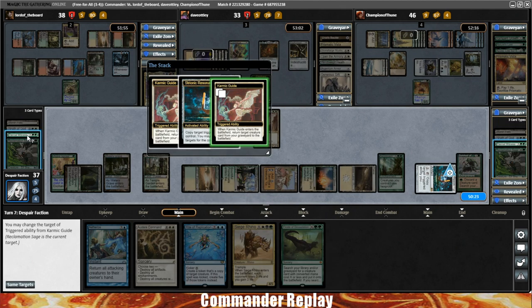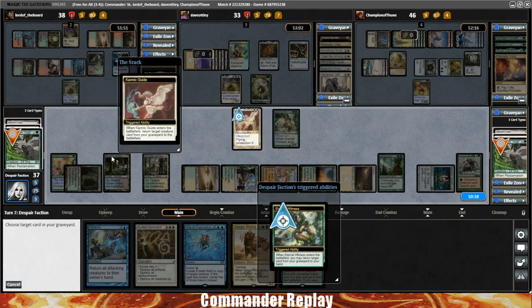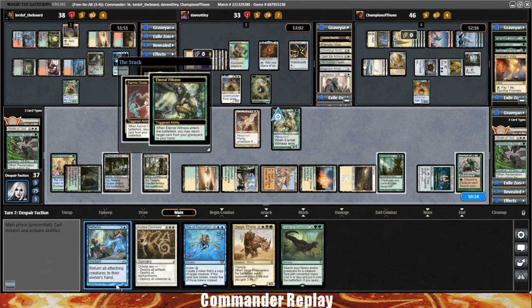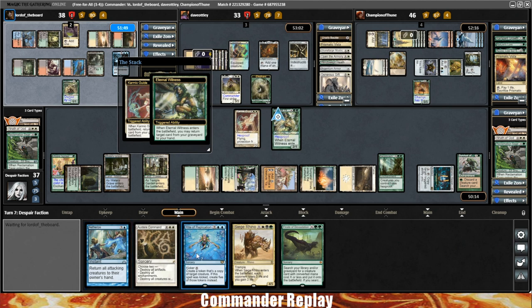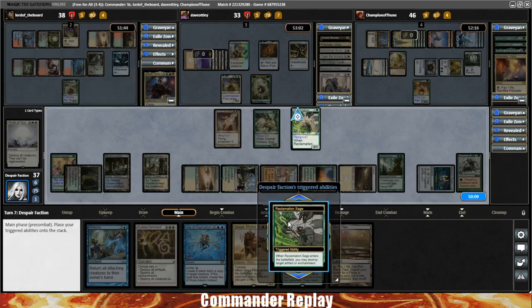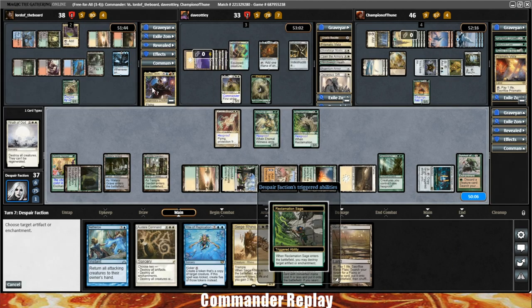Copy the Karmic Guide trigger and get Eternal Witness. Eternal Witness gets back the Marsh Flats — really want to keep making those land drops. Thought about the Wrath of God but we still have removal in hand so we'll be okay. Use Karmic Guide's ability to get the Reclamation Sage and blow up the Mind's Dilation.